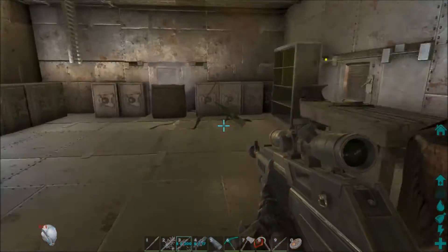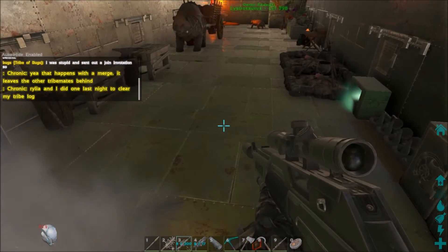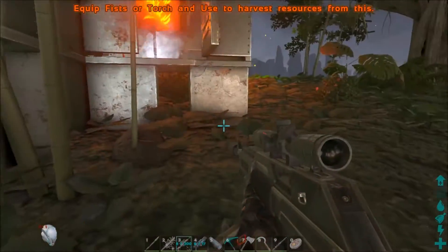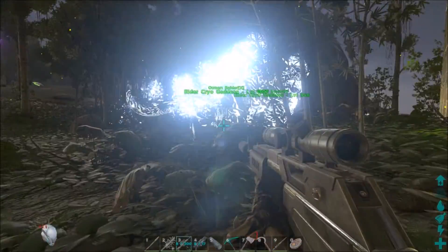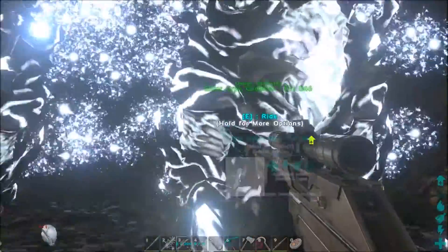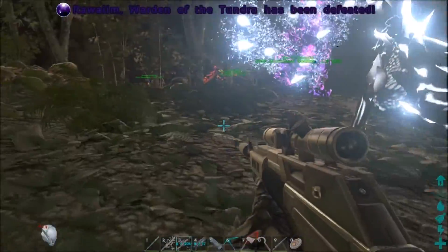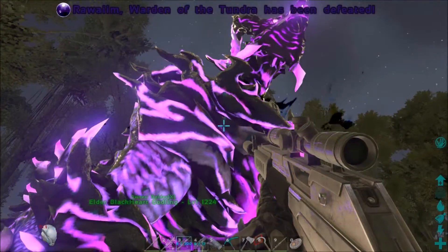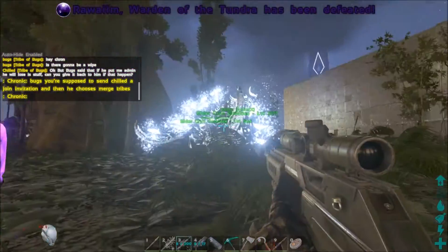The dinos seem to hit very hard on this server and there are a lot of them. I've just started maybe a day or so ago. I have two elder cryo goddesses - they basically freeze anything I want them to freeze so I can tame it. I have the elder blackheart godling, which is not a flying dino but a ground dino, and he is probably my number one killer.